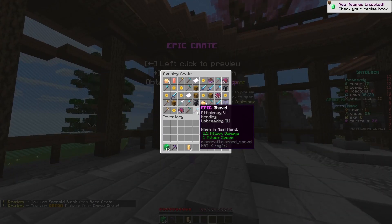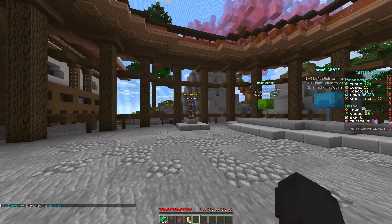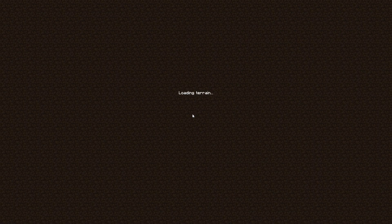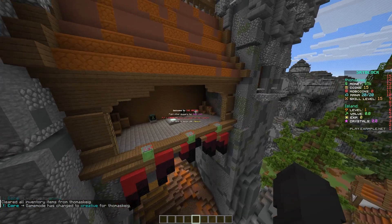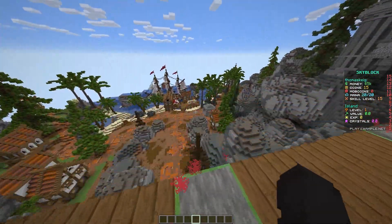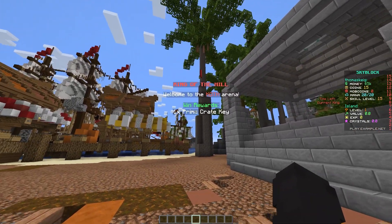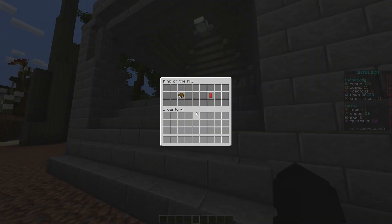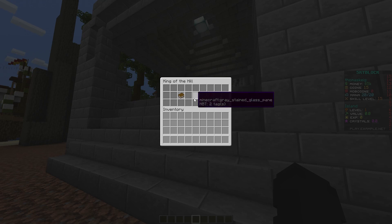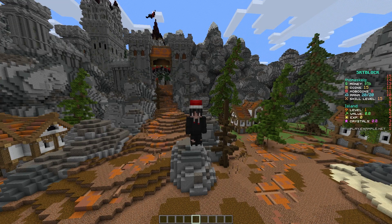If you do /warps it brings up a warp menu where you can warp to the crates, the AFK pit, or the arena. The arena is a pretty huge map where players can go to fight each other. Players can spawn up here and use the jump pad to jump into the arena quickly. There's also a king of the hill down here with a reward of one prime crate key. Using the /koth command shows information about the next event including its location and time — when active it will show the time left and the current king.